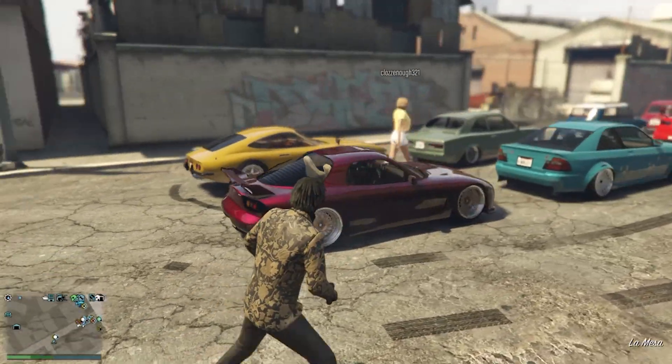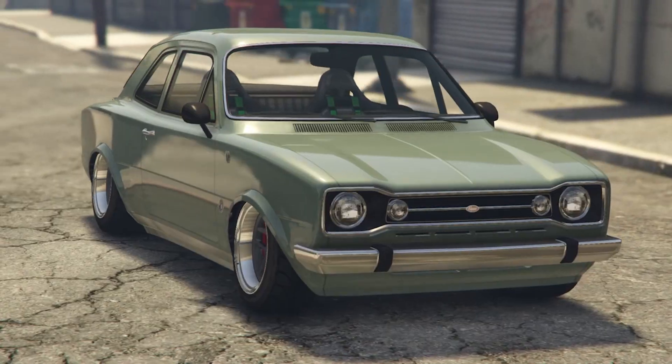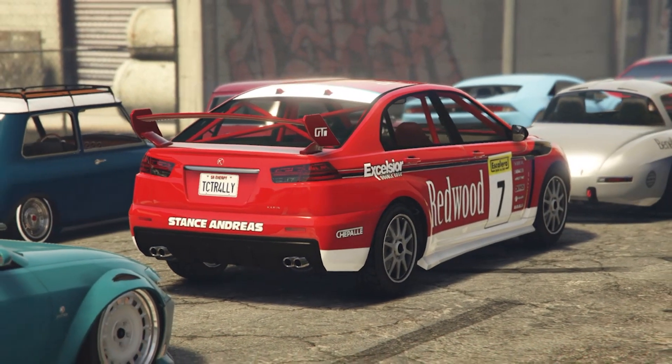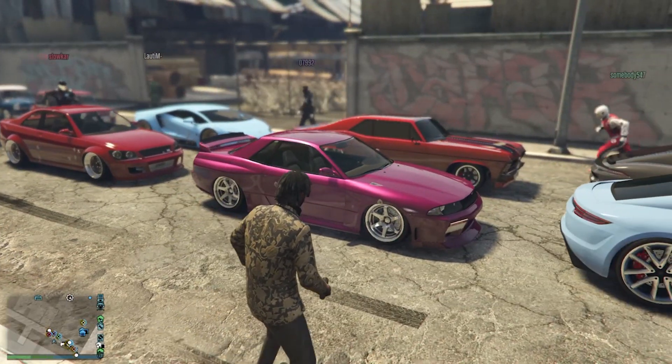We've got some sick crew colors on some of these cars. Towards the back, we've got some more Japanese cars and a Ford Escort. Over here, we've got like an Evo 10, some more track builds with the Gawang, and then we finish it up with some tuner builds. I am looking forward to this meet.